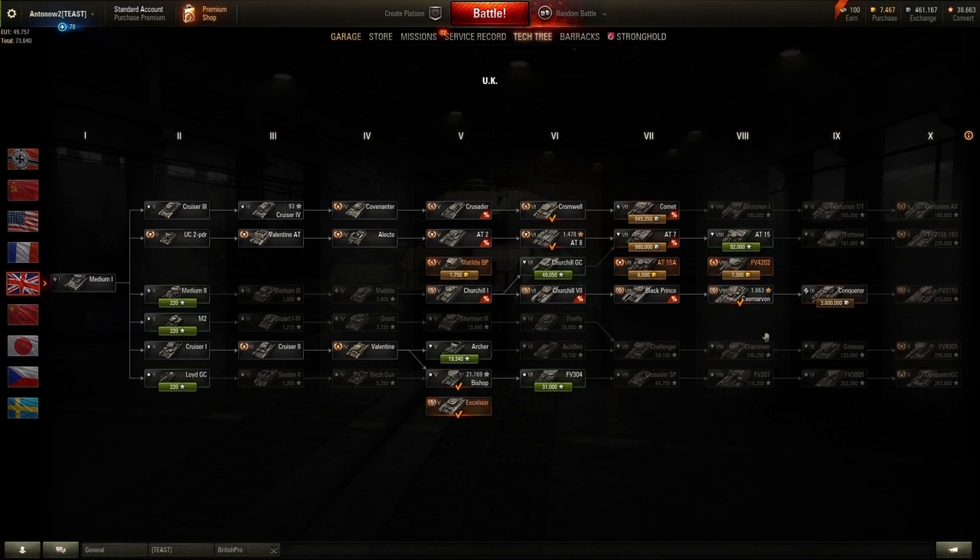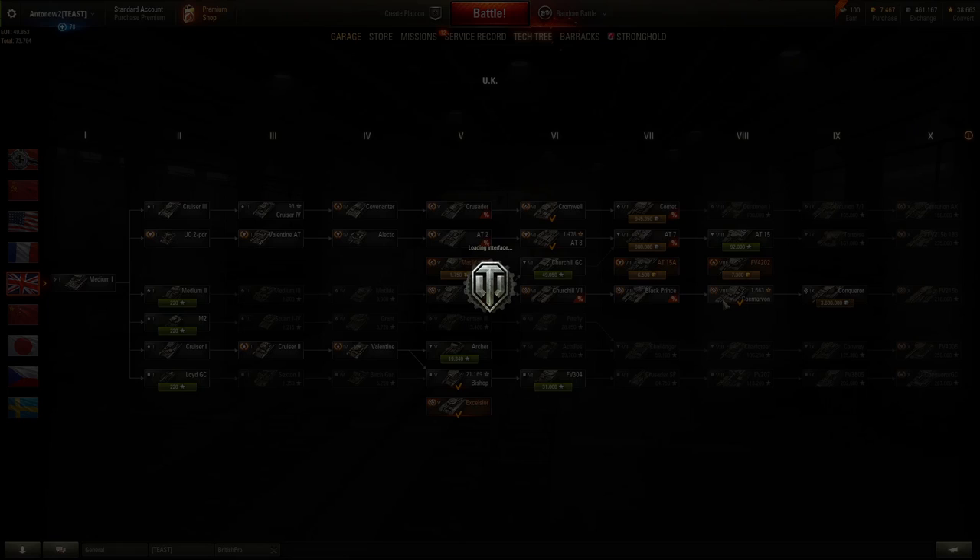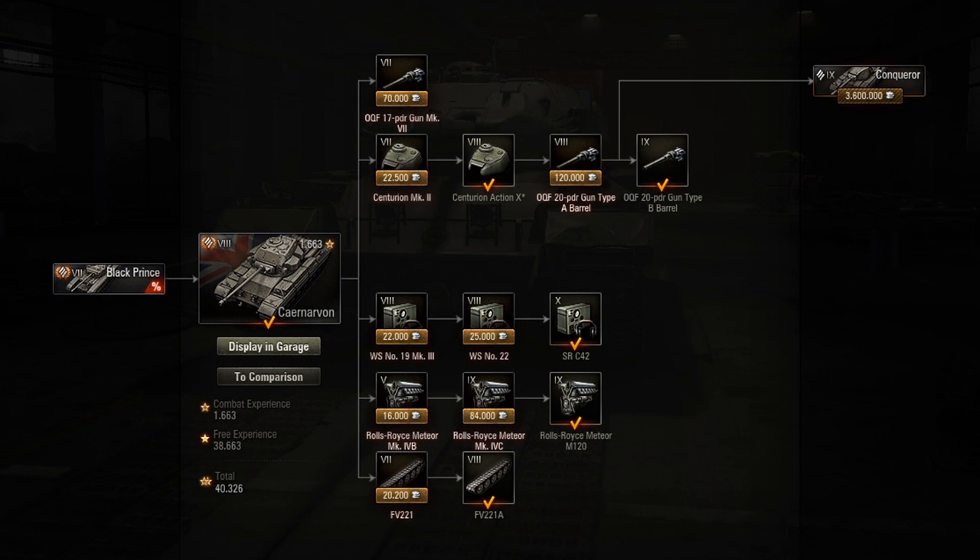In the tech tree, the Caernarvon sits at the bottom end of the British heavy tank line, and for me this is the turning point in that line. The tanks up to tier 7 with the Black Prince aren't really too great — I didn't like the sluggish Churchill vehicles — but the Caernarvon is quite a change. It's a lot more maneuverable and less well-armored than the Churchill vehicles, sitting kind of in between the amazing Conqueror and the really terrible Churchill tanks.